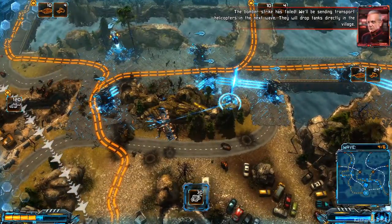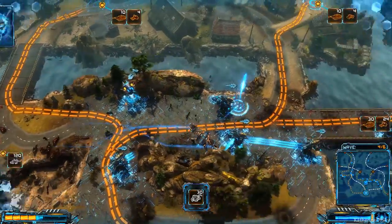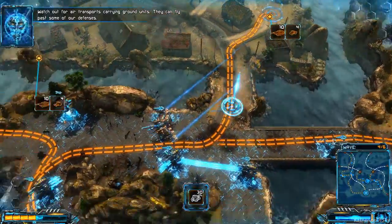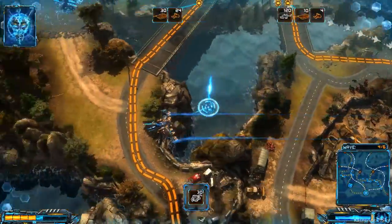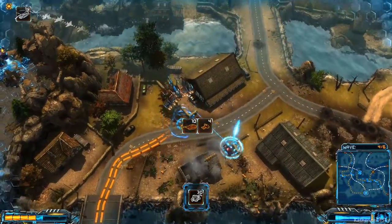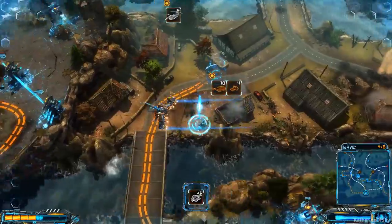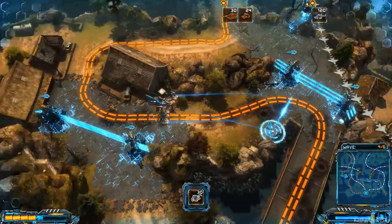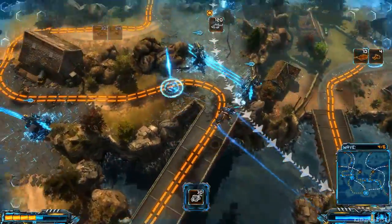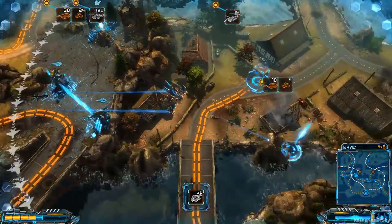The bomber strike has failed. We'll be sending transport helicopters in the next wave — they will drop tanks directly in the village. Watch out for air transports carrying ground units — they can fly past some of our defenses. I could shove these guys to the right, but I only have four new towers, which is not a lot. I feel like I could definitely use more here.